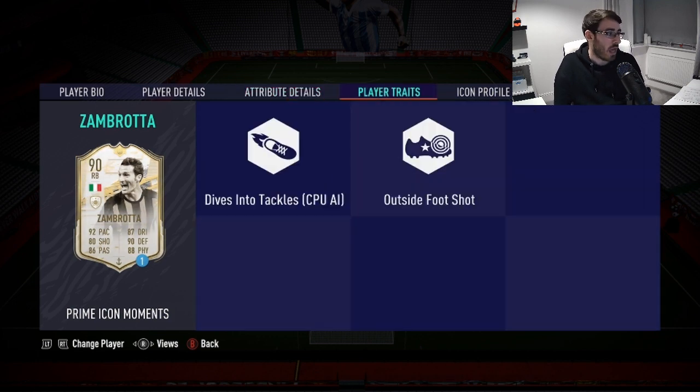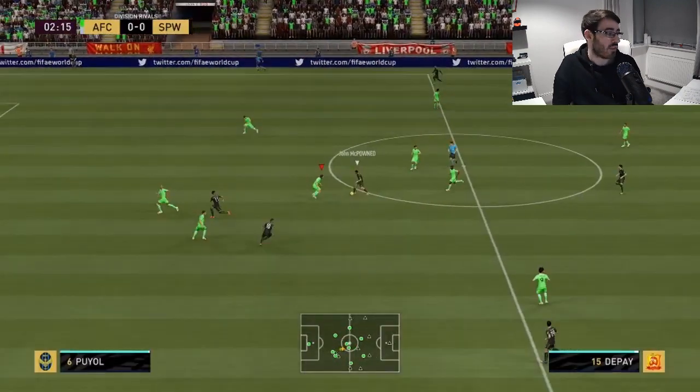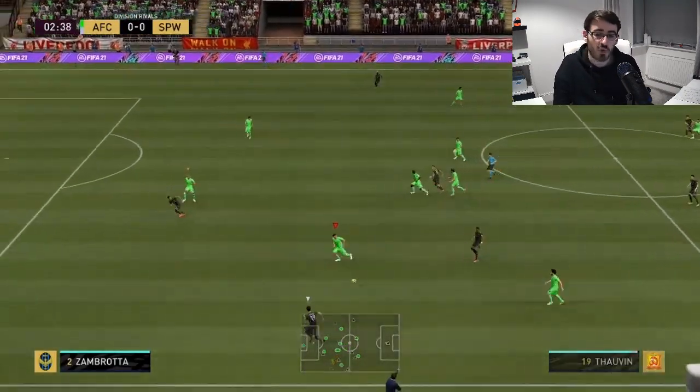The card talks about Zambrotta joining AC Milan in the summer of 2008 and scoring his first goal for the club against Lazio — a 30-yard screamer. He played for some big clubs like Barcelona and Juventus, and Bari as well, the Italian team that I think are now in the second or third division of Italian football.